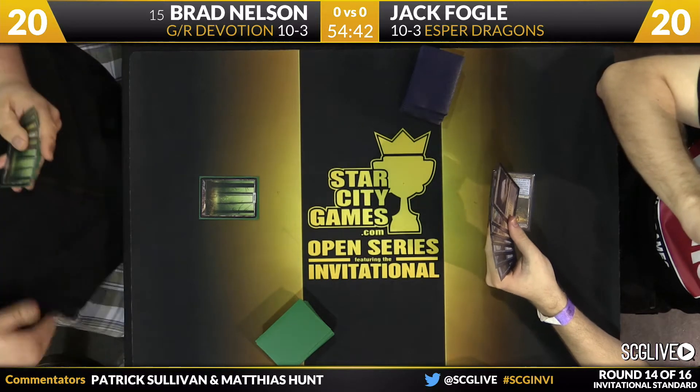Brad's play for the turn is Xenagos the Reveler. If Jack has any hope of getting this, he can't let it resolve. Even as far ahead as Brad's gotten, Perilous Vault could still undo all of this. Silumgar Scorn shows Silumgar the Drifting Death — so no Xenagos. Silumgar's a very good wall. Brad swings with all the mana creatures and the Whisperwood — an attack of nine. Jack manifests the top card, and another Whisperwood waits. Jack's down to seven. Brad Nelson takes game one.